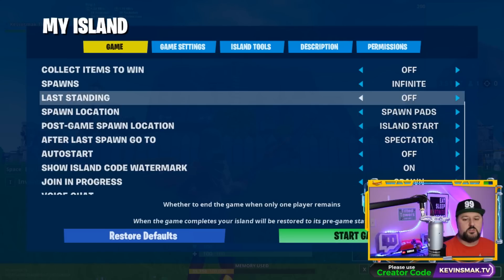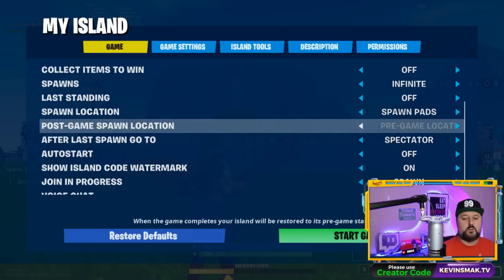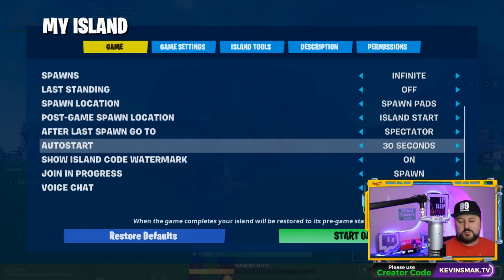Last standing is if you have eliminations turned on — it's the last person left after everyone's been eliminated a set number of times. Spawn locations would be from pads on the ground or from the sky. Make sure if you do have spawn pads that you have enough for everyone, otherwise they'll just spawn in the air. Post-game spawn locations: either where the island starts or where you're currently at before you hit start game. After last spawn, I like spectator. Auto start I have off, but you can turn it on — it takes 30 seconds. It's good to keep on if your map is finished and you just want people to jump in and start the minigame.